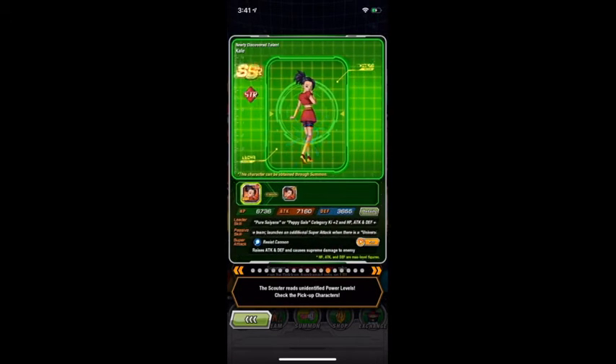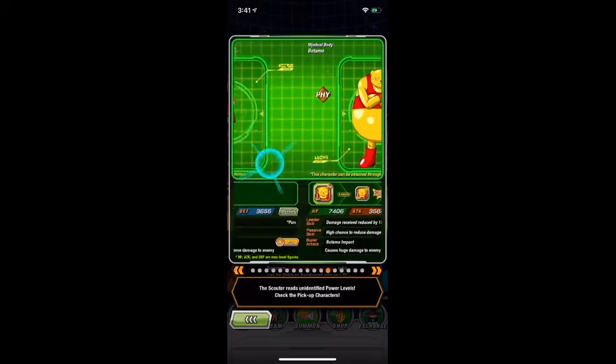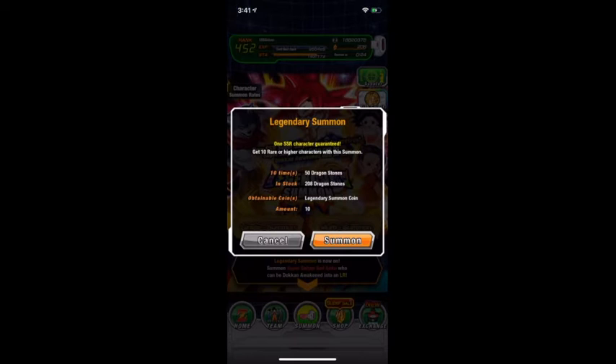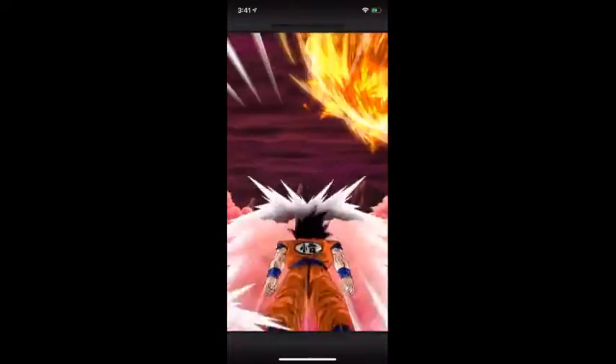And these are two good units, right? There's like 13 SSRs, I believe. Let me count one more time — Alabama math, man. So it is 12 SSRs, never mind. So it's 12 SSRs and 17 units in total. I'm not sure how that works out percentage-wise, but at least it gives you a slightly better chance. So we got Whis first summon.